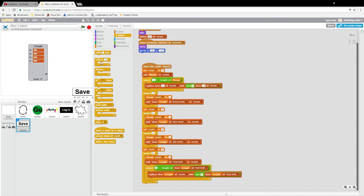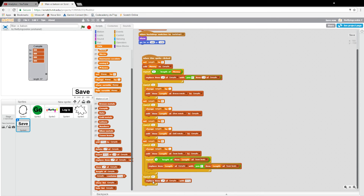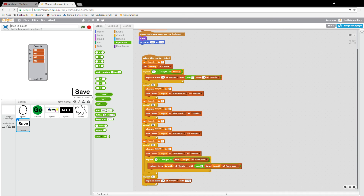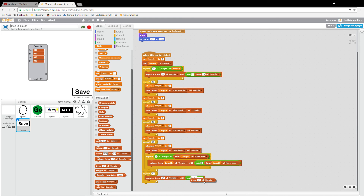Now we repeat 57 times: data 'replace item 1 of compile with join item 1 of compile and item 2 of compile', then 'delete item 2 of compile'. This collapses all entries in the compile list down into one single combined string.